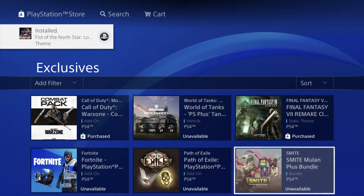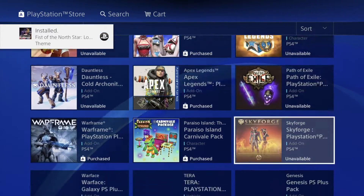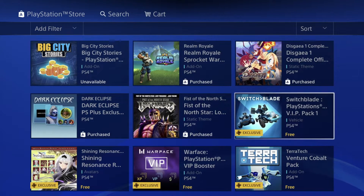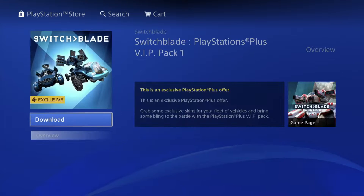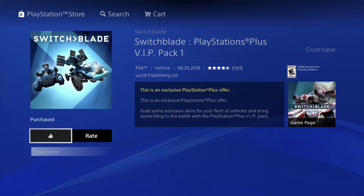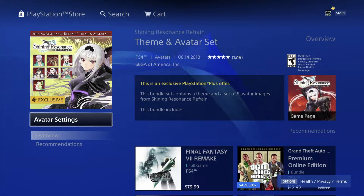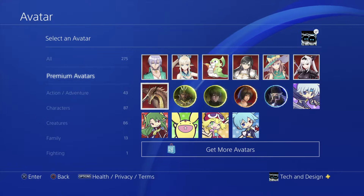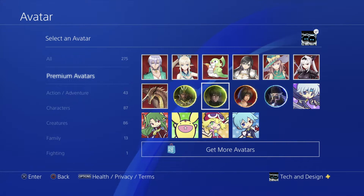Once it starts downloading you guys can get out of it, you don't have to wait. If it refreshes because we've scrolled down, don't worry — just go back down and continue from where we left off. Here we have Switchblade — go ahead and download this. Same deal with this next one. Now we should see the exclusive avatar settings — yes, this is your set. We can go into avatar settings and see our premium avatars, and choose any one of them since they came with our PlayStation Plus membership.